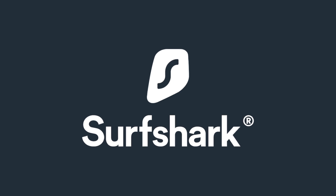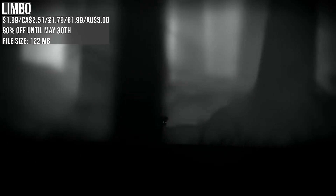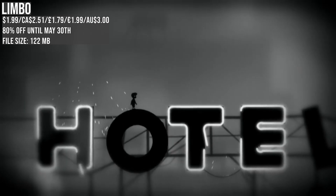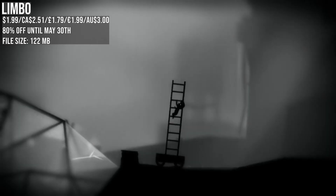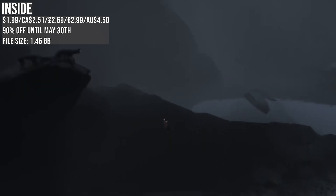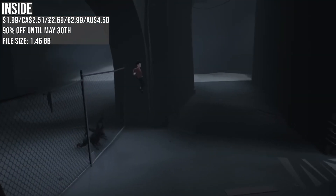Inside and Limbo — a couple of classics I'm pairing together given their relation. Limbo has 80% off, Inside a generous 90%, and they are both matching the low price. These are dark puzzle platformers that everyone should experience — it's also a case of the less you know, the better off you'll be. In Limbo, uncertain of your sister's fate, a boy enters the location known as Limbo. In Inside, hunted and alone, a boy finds himself drawn into the center of a dark project. These games are masterpieces and must-buys, and I had them on my mind again this week after reviewing a great little title called Fespa, which I'll be linking down below.